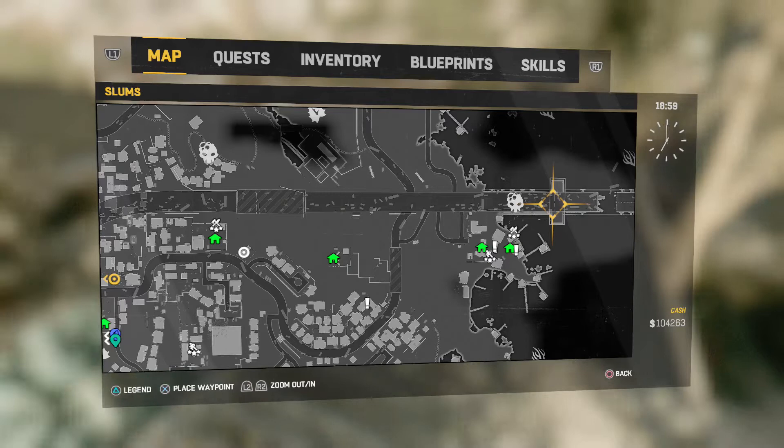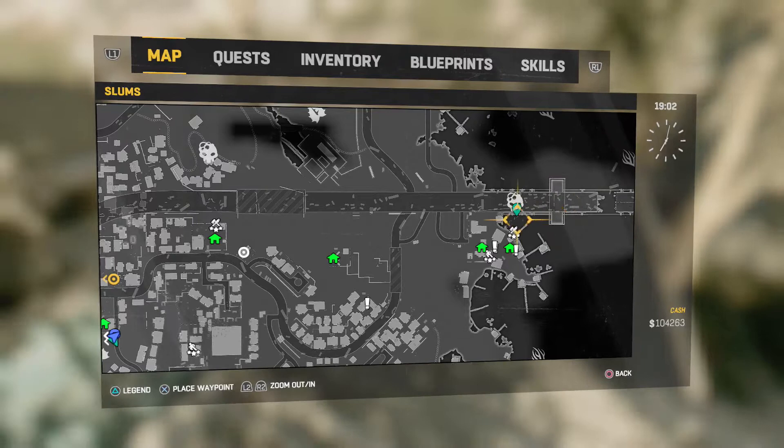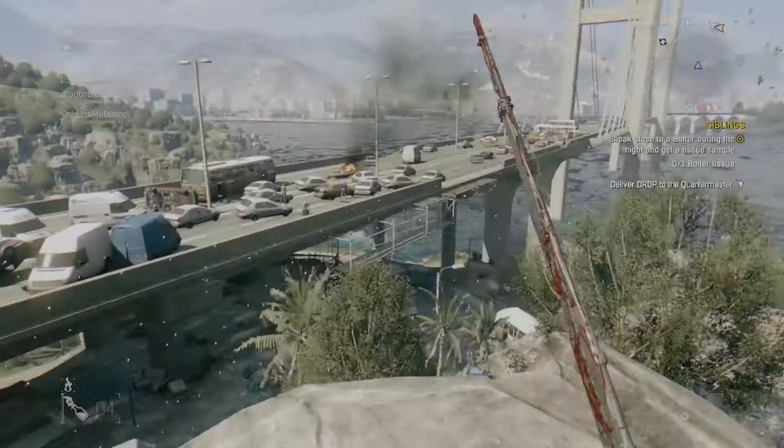You're going to want to go here on the map — I'll put the marker to show you exactly where. It's the broken bridge in the center, and there's a ton of zombies on it. This is what it looks like right here in this view.